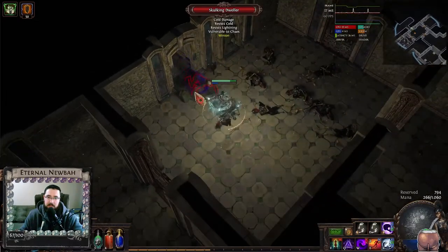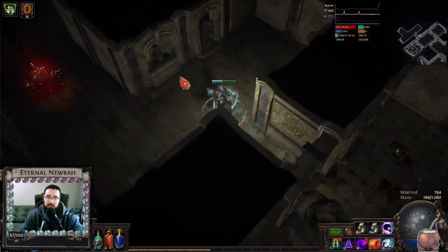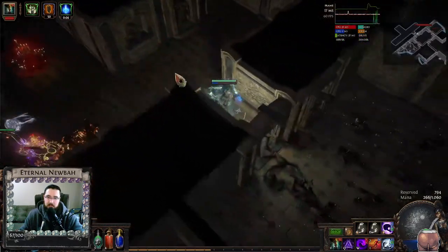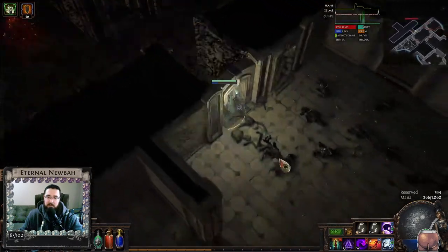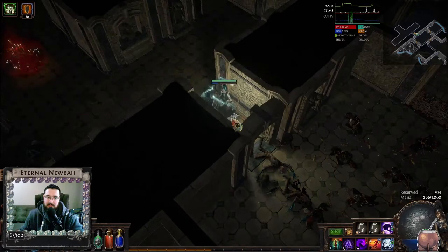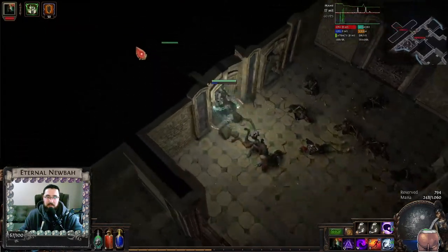Dark shrines are always behind secret doors, so it opens the door. Now, be careful — there are creatures inside. I'm going to hit the button here. Usually it's just like one tight room like this, and there's like a pack of creatures inside. So always be careful when you open, because you cannot see through that until you are inside the zone. Usually just cast there and put your totem down, and then you're going to be safe.